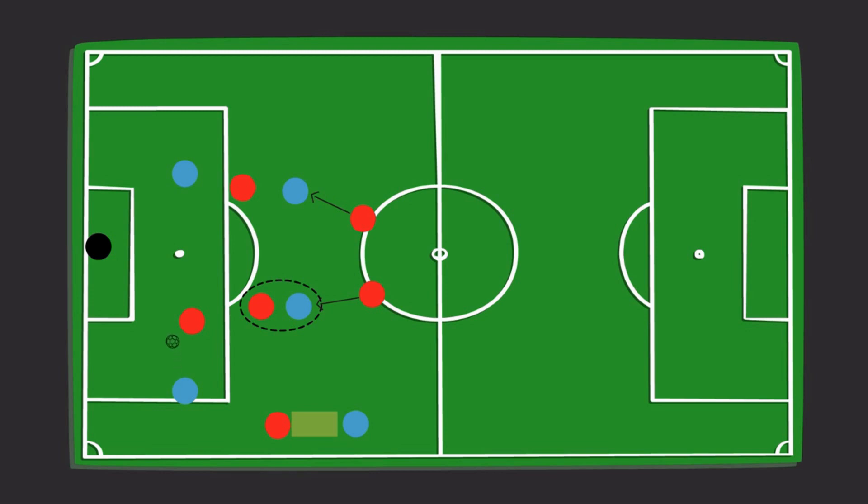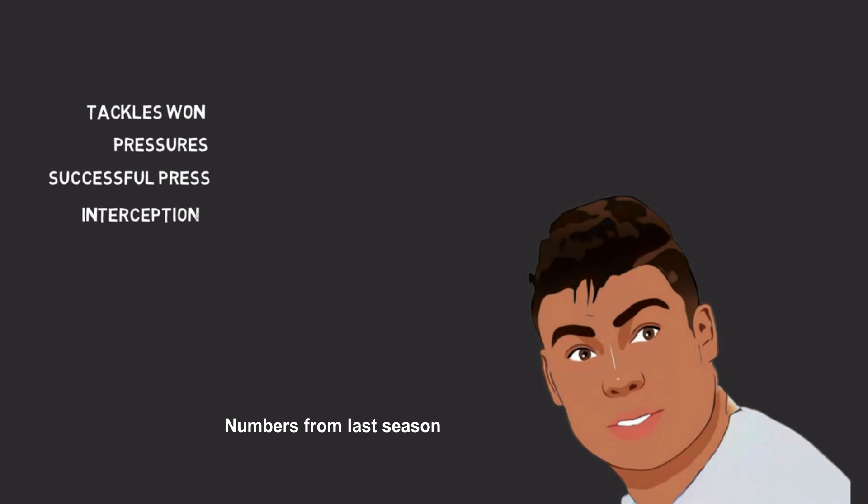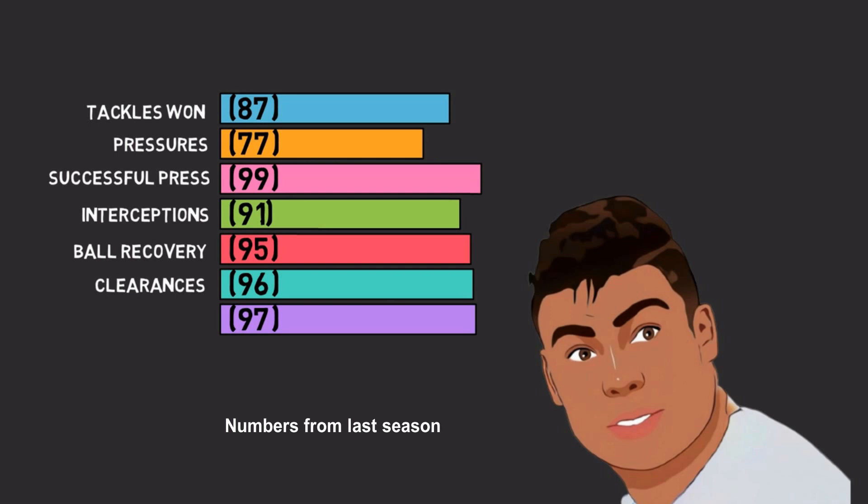As a result, Welbeck played a pass to Gross, who was unmarked at the far post for a tap-in. As we can see, the tackles won, pressure, successful pressure, tackles, interceptions, and ball recovery numbers are phenomenal for Casemiro. In short, Casemiro can intercept danger and put a foot in to win the ball back and recycle possession. With Eriksen alongside, winning the ball and playing simple passes to the playmaker is enough to recycle position.